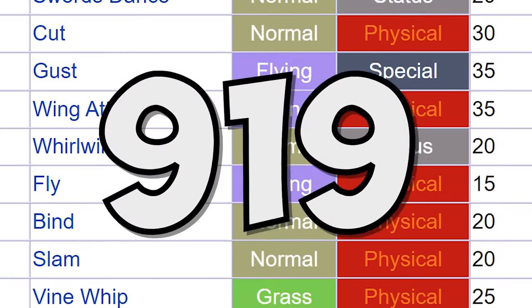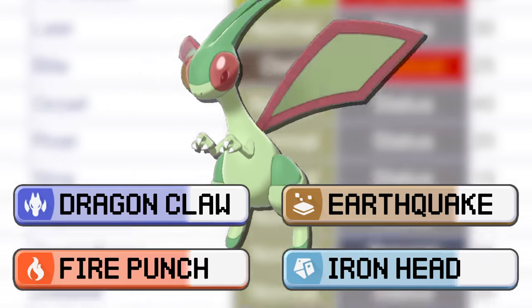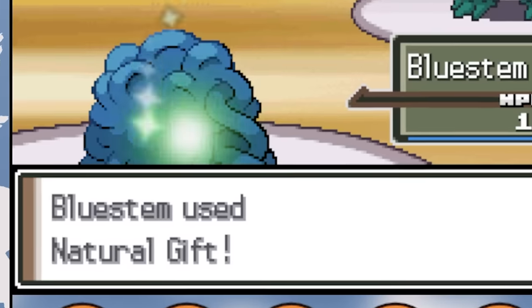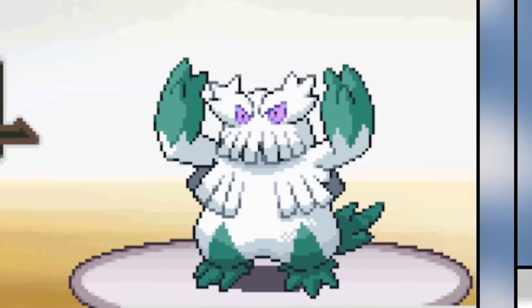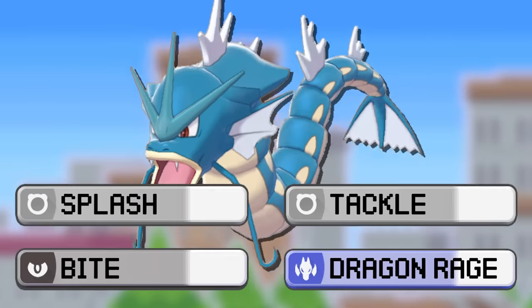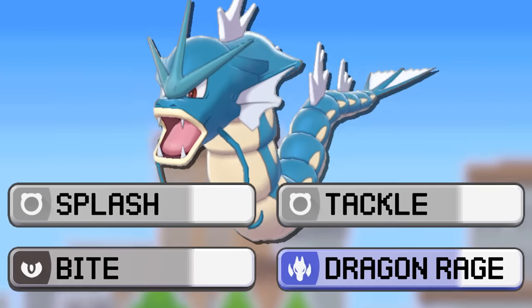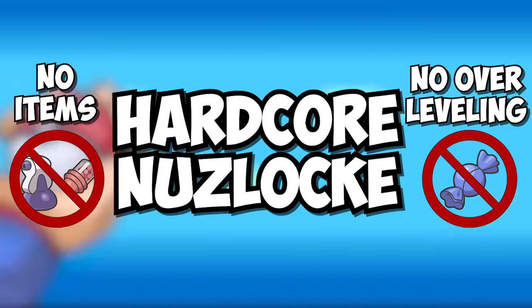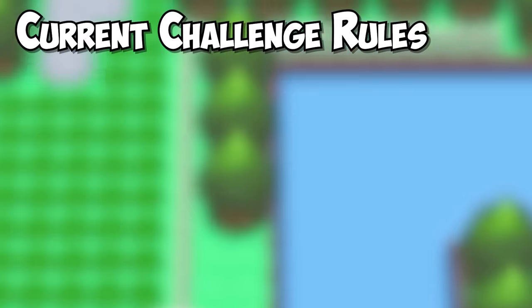With over 900 different moves, choosing which four to teach your Pokemon is incredibly important. And knowing when to change a Pokemon's moveset throughout the playthrough is a valuable skill for any aspiring Pokemon master. But what if the Pokemon could only ever use the first four moves it learns and then that's it? I tried a hardcore Nuzlocke of Pokemon Platinum to find out. In a Nuzlocke, if a Pokemon faints,